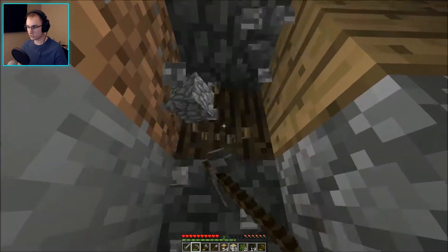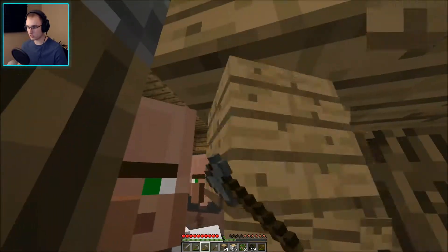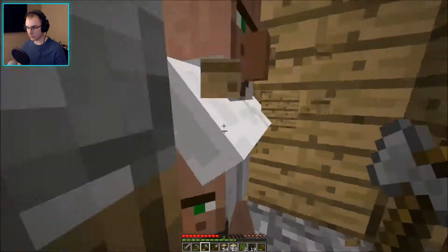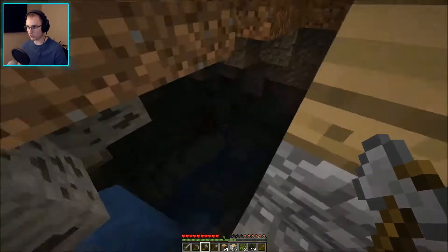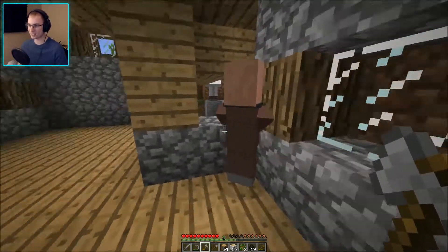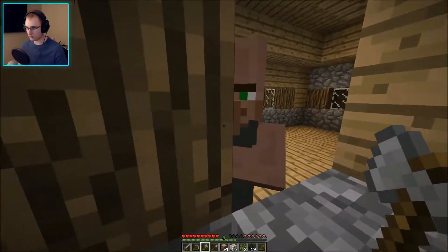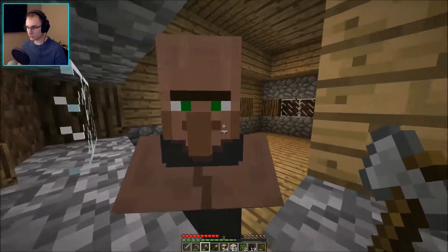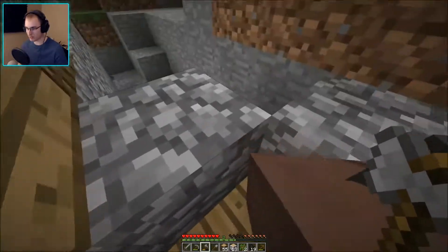I'm breaking in, villagers. I'm sorry. I'm trying to be nice about this. That would explain why they weren't leaving. Good sir, may I please build a hut adjacent to your village? Yes? Perfect. Thank you very much. I'll let myself out of here.